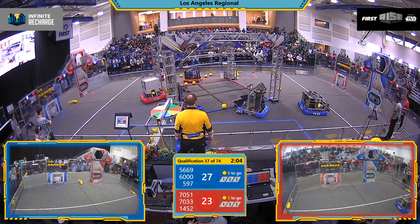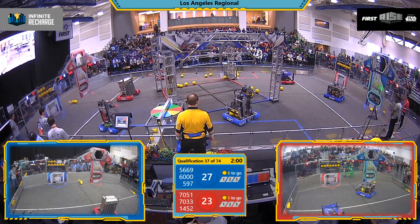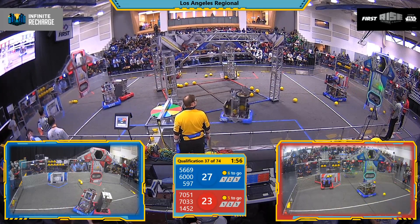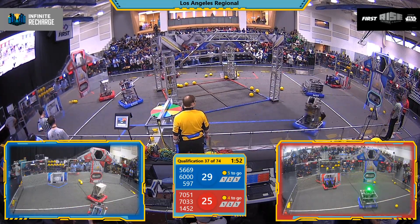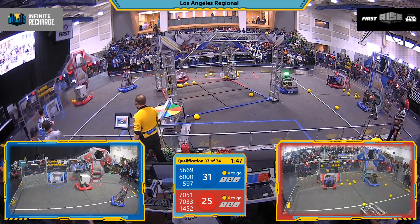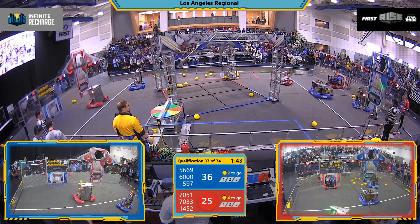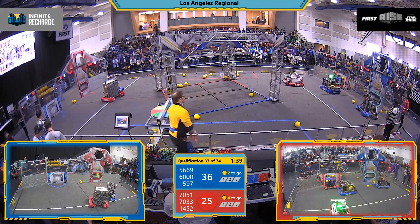We start setting up here — first on the setup, 1452 for the red alliance, the Omni Cats, firing them in quick and efficiently. 5669 for the blue alliance, the Techmen, along with their alliance partner the Wolverines, also scoring some cells in that outer port.